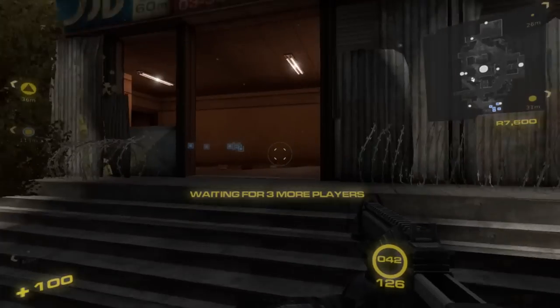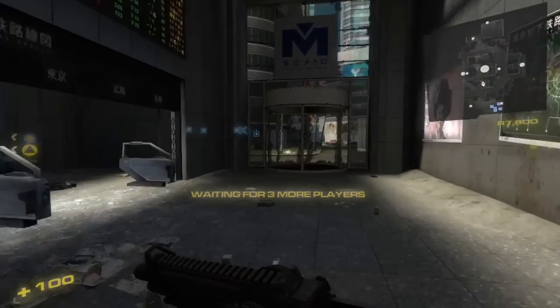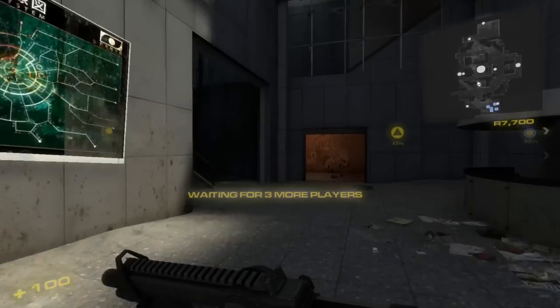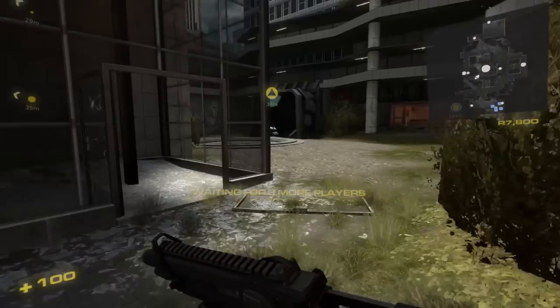I'm going to show you another tunnel. This map is going to be a bit of a challenge for commanders because of the large number of paths you can take to get to primary and also take out structures when you're inside primary.